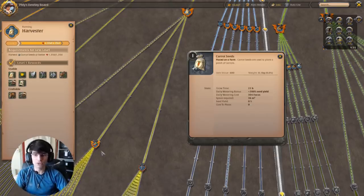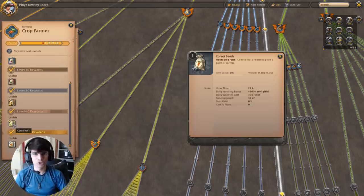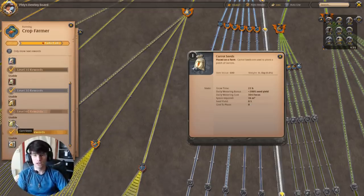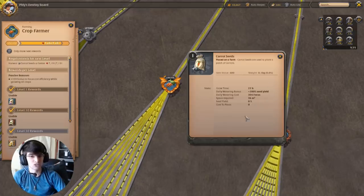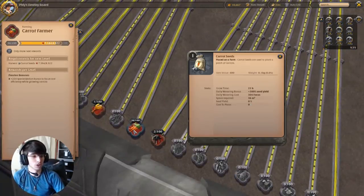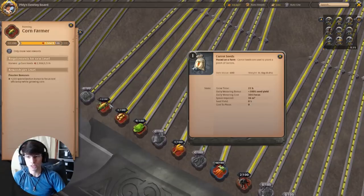Every type of seed or food on the farming scenario produces from 6 to 14 per single patch. The reason you do carrots is you can water half of them to get seeds for the other half — it's a 100% chance you'll get two seeds when you water. The watering bonus uses 1,000 focus to start, but at level 100 it's cut to 500 focus per seed, and at max specialization it costs only 100 focus.